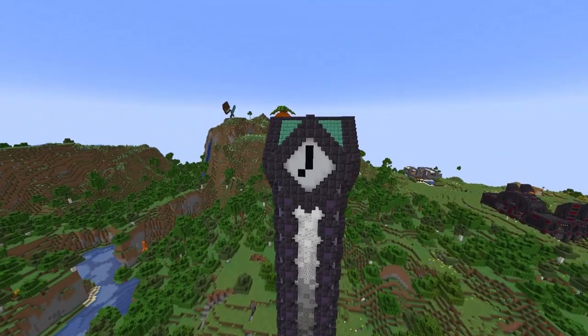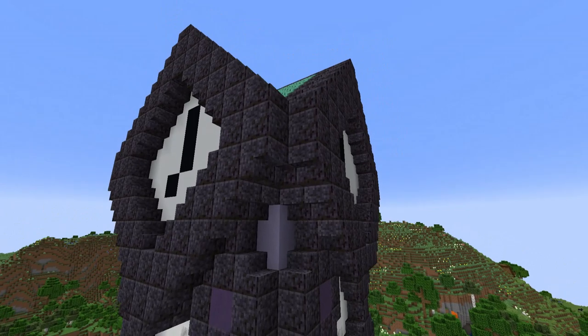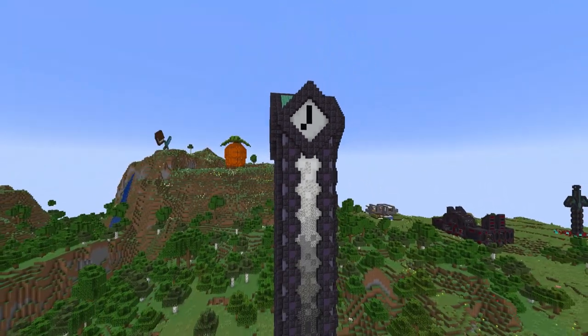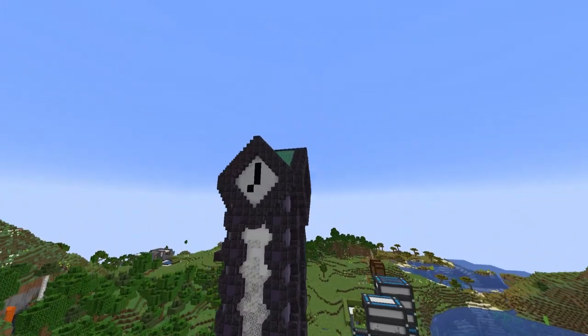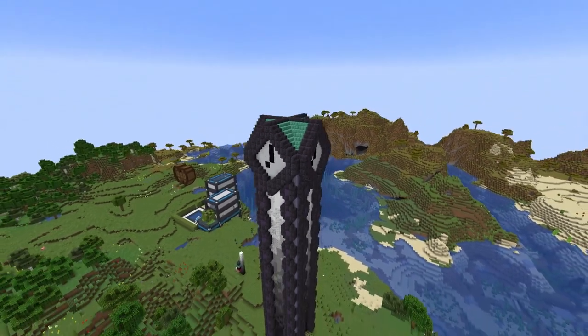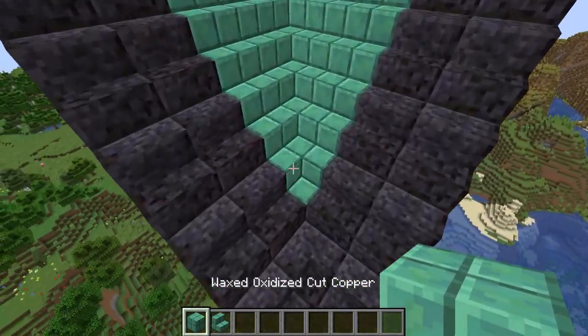Now we have the clock tower semi-finished: the roofs are connected, the clock faces are a little more rounded out instead of having flat ends — almost perfectly diamond. We have bushes and a roof. However, if you are not content with this roof then you can tear it out.